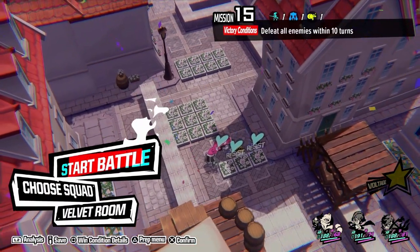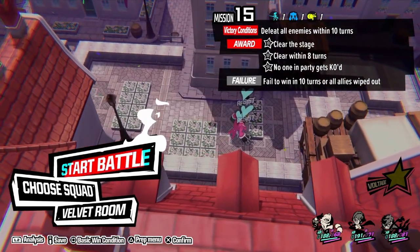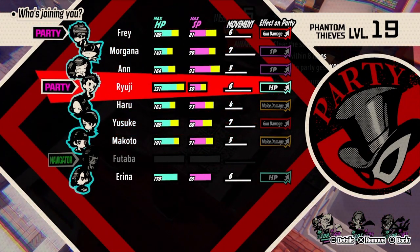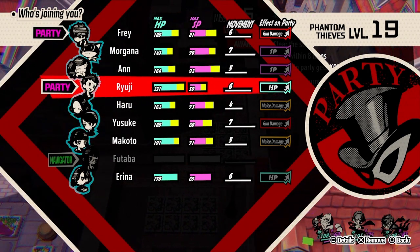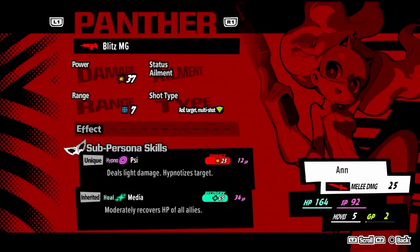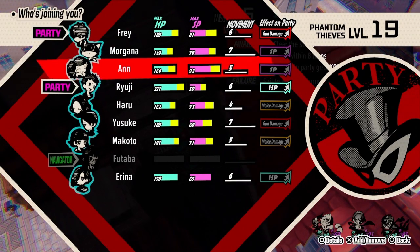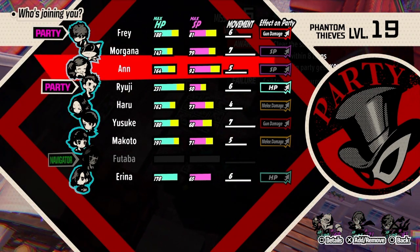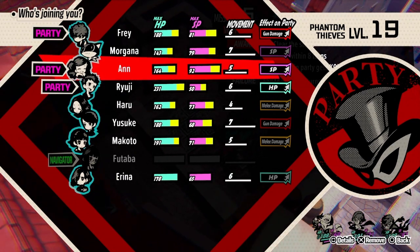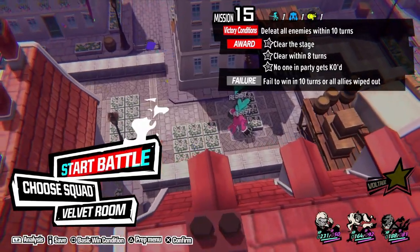Okay, what are the win conditions? Clear the stage, clear within eight turns, no one in the party gets KO'd. Let me choose my squad - I want Ryuji. Oh, Yusuke also has crazy range. Let's do Joker, Panther, and Skull - we've never had a battle with this combo. Let's start the battle!